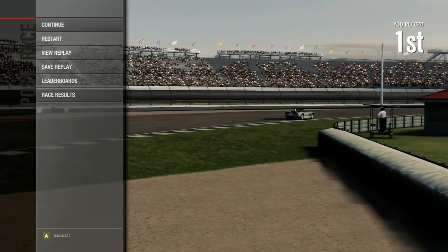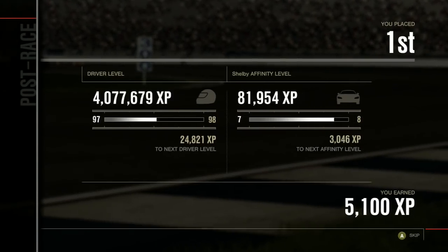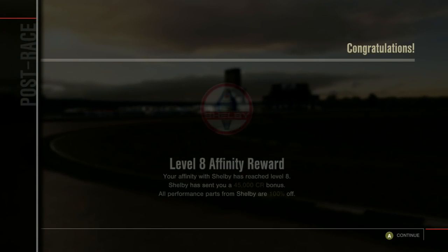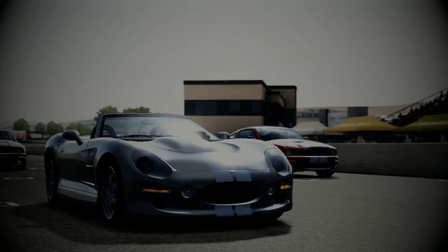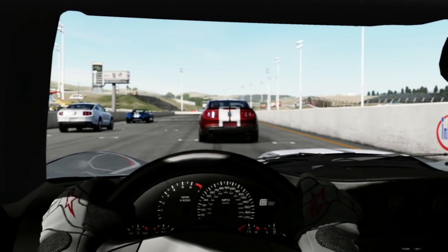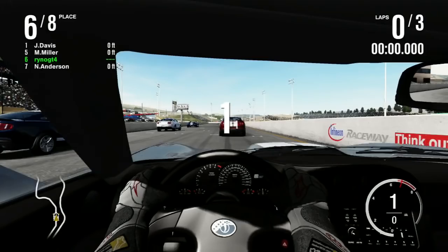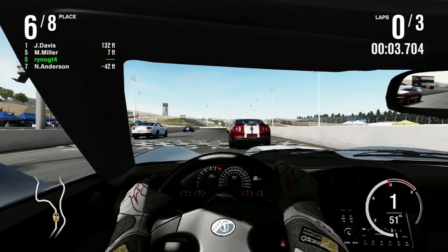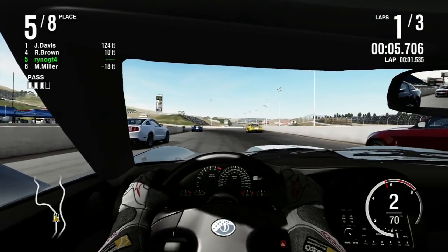Okay, one down, three to go. Domination! Alright, Sonoma is the venue for race two. Naturally it's the NASCAR circuit, because that's the only layout of Sonoma we've been doing in these U.S. events. Haven't done the IndyCar circuit once, haven't done the full circuit once - just the NASCAR circuit.